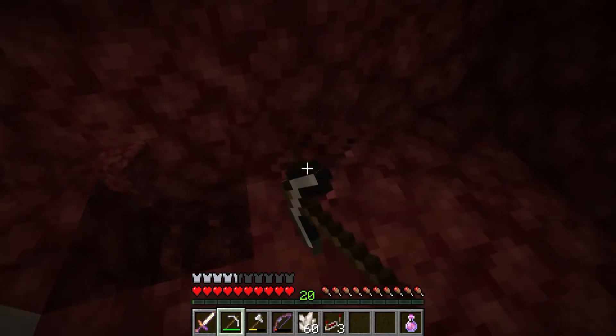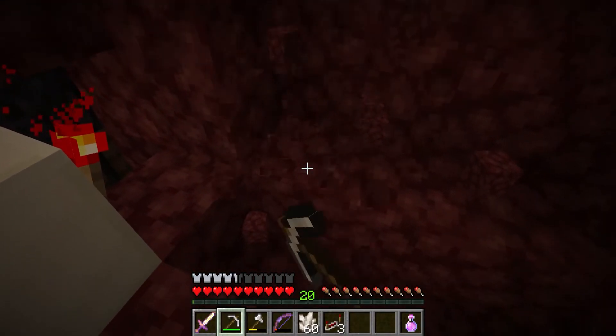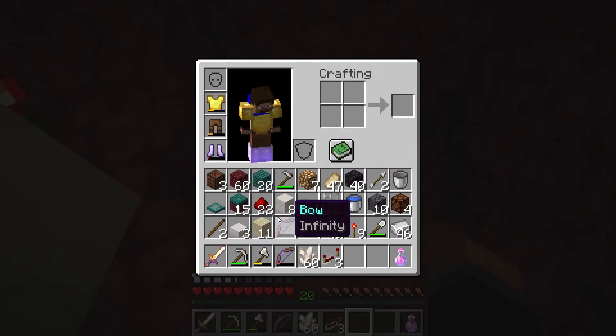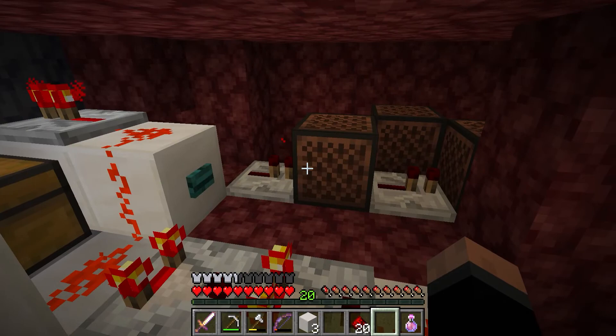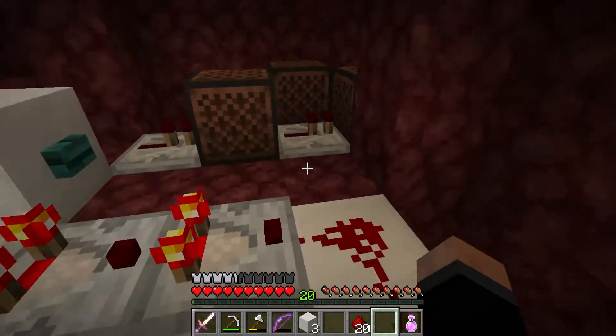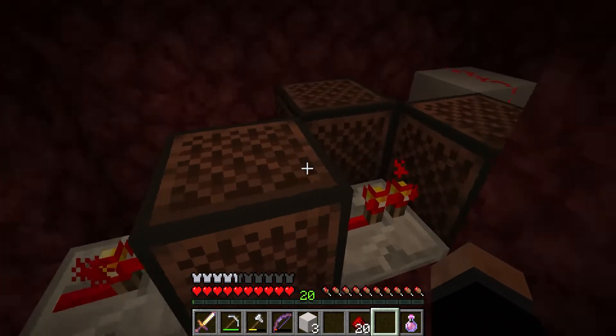What I want to do here is just add a couple note blocks — nothing too fancy, just like a da-ding or a da-da-ding, something like that. Now if we give this button a press, we can see how it sounds. Wait for it — oh shoot, I started the timer, whoops. Okay, wait a few seconds... yeah, okay, you heard them all go off.